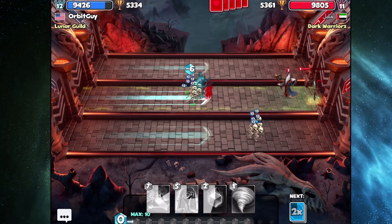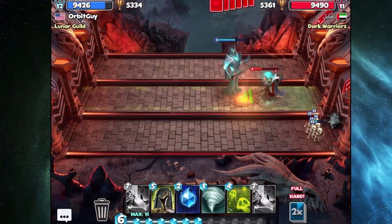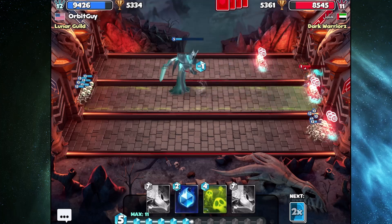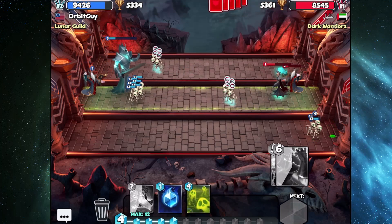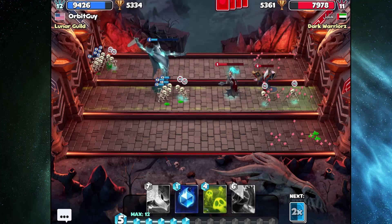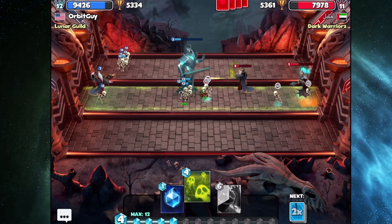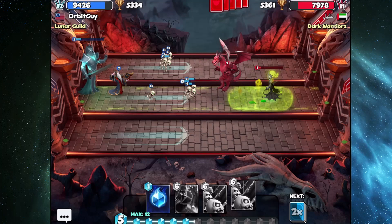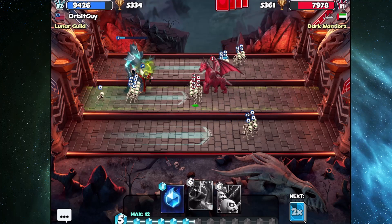Luckily our deck is starting to reach its prime time spot. Now we have a good mana income to actually get our cards out there. We got the necromancer set up, but it goes down. Still, I think we can hold here — now we've got the middle lane established. I decide to take out theirs with the poison. We got the skull queen down with poison, and that was pretty effective.